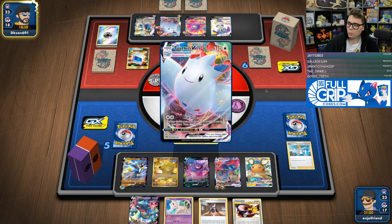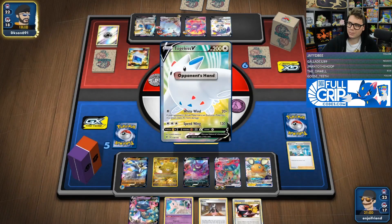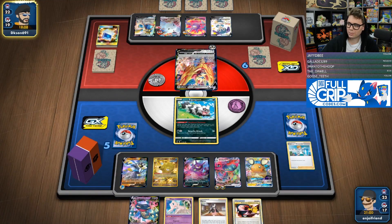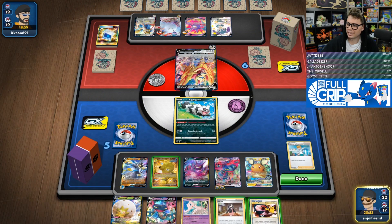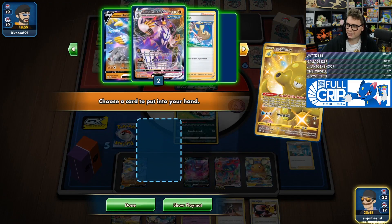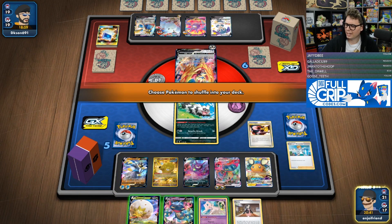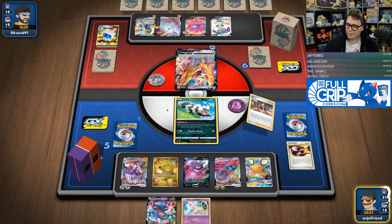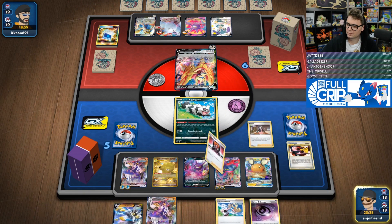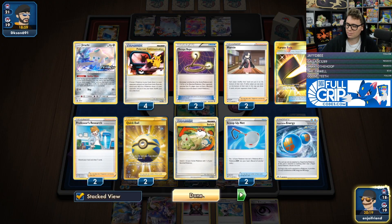If I find a switch, I could potentially take the Crobat out and ping the Togekiss VMAX. But I do know they play Sheryls in the deck, so got to watch out for the Sheryls when we're damaging those evolved Pokemon. It looks like they're just going to Intrepid Sword again. Without the ability to move their energy around, they are kind of stuck. So we are going to thin our deck and go get the second energy to put onto our Rapid Strike Urshifu VMAX, since I've got Pokemon Communication and can just get the VMAX out of the deck. We want to thin because I'm looking for a switch to get the Zigzagoon out.